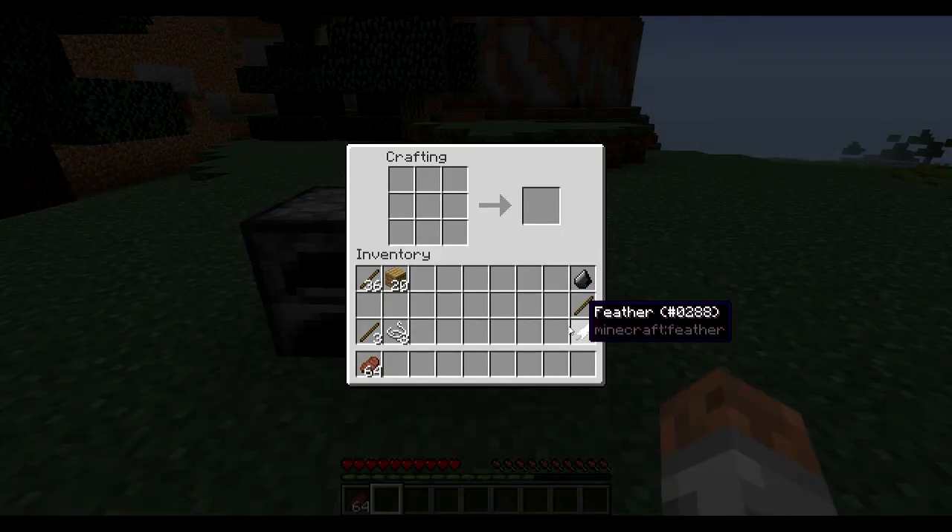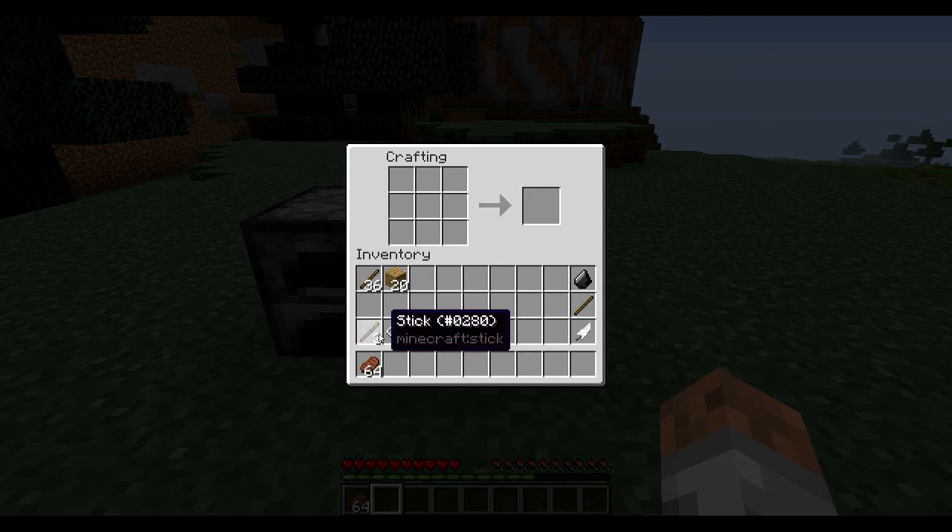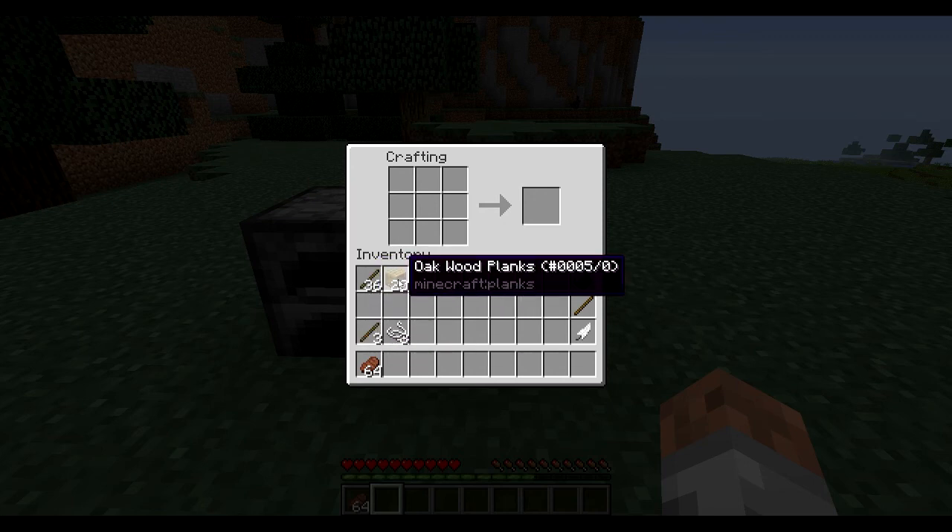So we need flint, stick and feather, three string, sticks and oak wood.